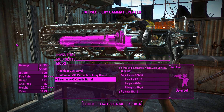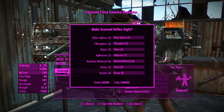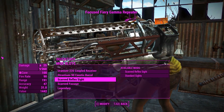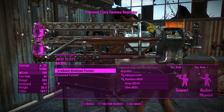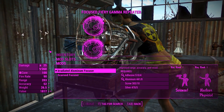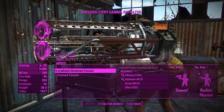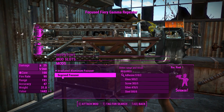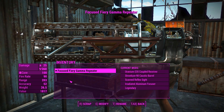This weapon actually changes a little bit more than expected. Moving on to the sights, we can chuck on a scavved reflex sight — looks exactly like the standard Gatling laser reflex sight. You can upgrade the muzzle to the irradiated aluminum focuser, which gives better range, accuracy, and better weight. There's also a legendary effect slot there if you need it.